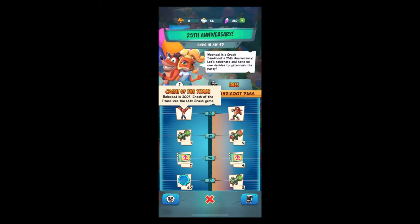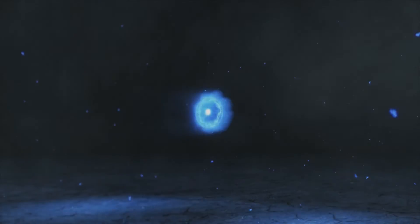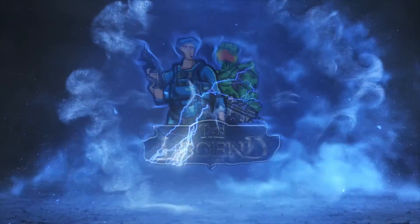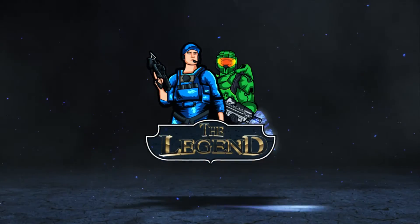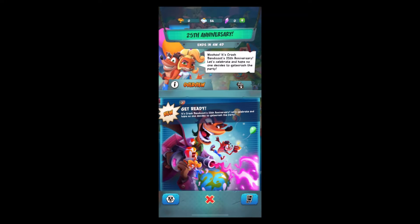The tier 30 skins of Crash on the Run's 25th anniversary are Crash of the Titans and Crunch. What's going on legends, it's the legend here and today is a very special day because it's Crash Bandicoot's 25th anniversary. That also means there is a brand new Bandicoot Pass themed after Crash Bandicoot's 25th anniversary, which is pretty amazing.